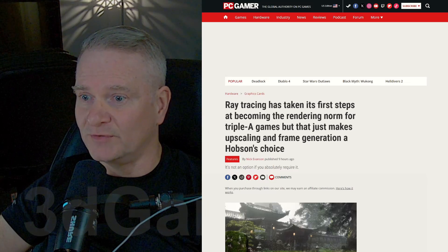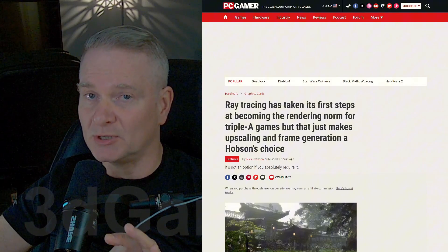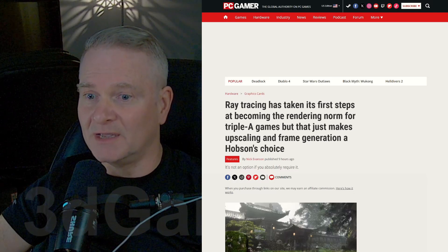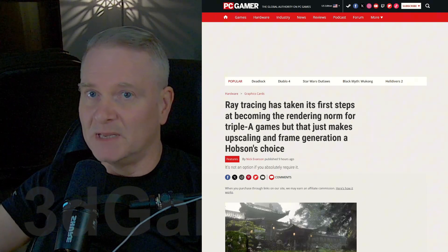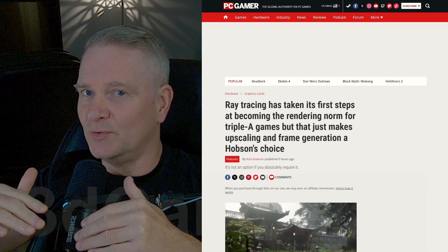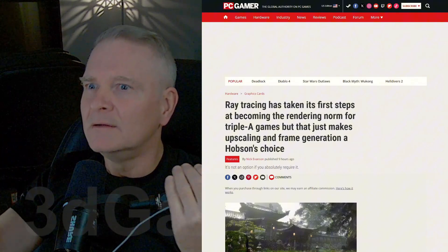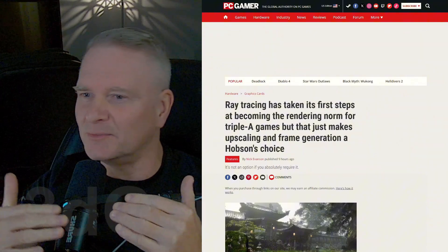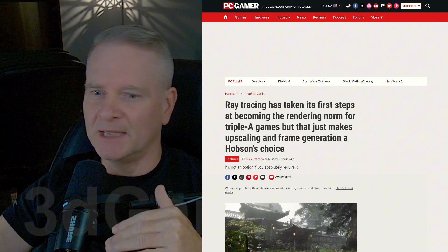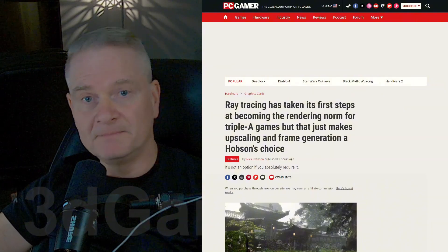But the problem with ray tracing is, if you have it enabled and all the settings at Epic, you need a super fast video card — like, for example, a 4090 — if you want everything at native settings, meaning you don't have upscaling enabled. Here's the trade-off: you have ray tracing, but then you enable upscaling like DLSS, and that's going to ruin the overall image. If you can have ray tracing on, turn off upscaling, and still have a decent frame rate, then gorgeous. Absolutely gorgeous.